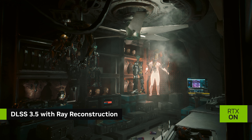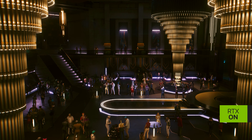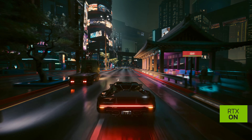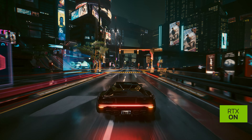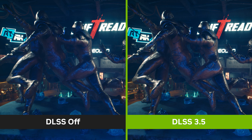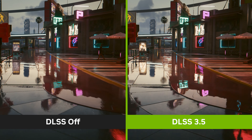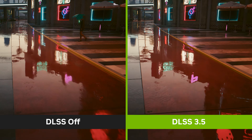With the introduction of NVIDIA DLSS 3.5 with ray reconstruction, a new AI model further enhances ray traced image quality. Lighting effects are now more accurate, global illumination is higher quality with realistic indirect lighting, and reflections have even greater detail than before.